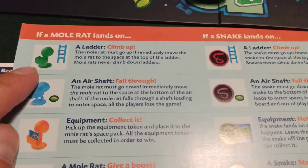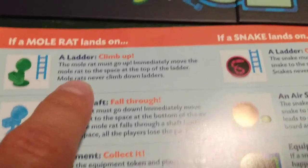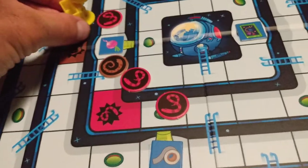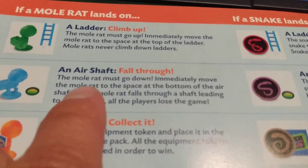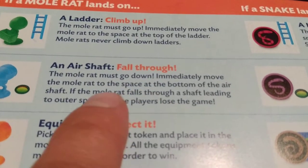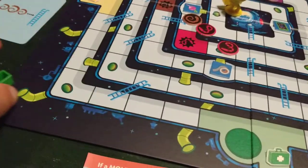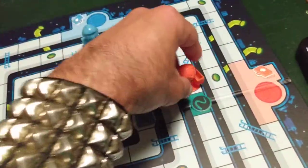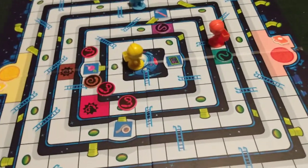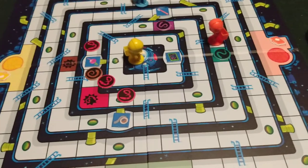In this example, your mole rat must move three spaces, and you decide to move right because there's a snake in the other direction. You must move three spaces, ignoring the air shaft and ladder on the way — then do what's required on the last space you land on by exact count. After you move your mole rat, you would then move all red snakes three spaces in either direction. If a mole rat lands on a ladder, it must go up immediately — mole rats never climb down ladders. If a mole rat lands on an air shaft, it falls through immediately. This game has some strategy, but you always have to do what the cards say, so it is kind of random but really cool.